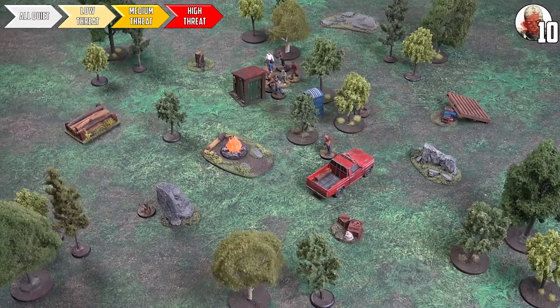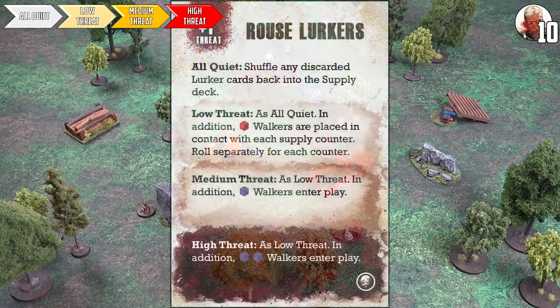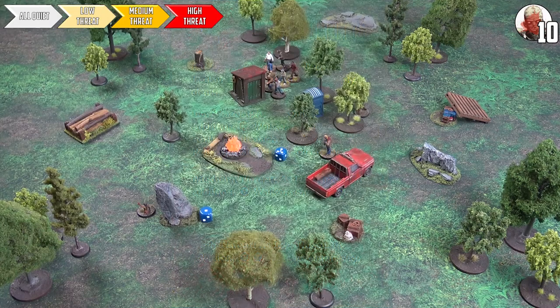Event phase: the card is plus one to the threat and 'Rouse Lurkers' — taking the threat to 15. At high threat, the card adds two blue dice worth of walkers entering play. Ian rolls four and places two walkers on each side of the board. That gives us combat, pushing us to level 16 — barely one extra turn possible. We go to what is almost certainly the final combat phase.